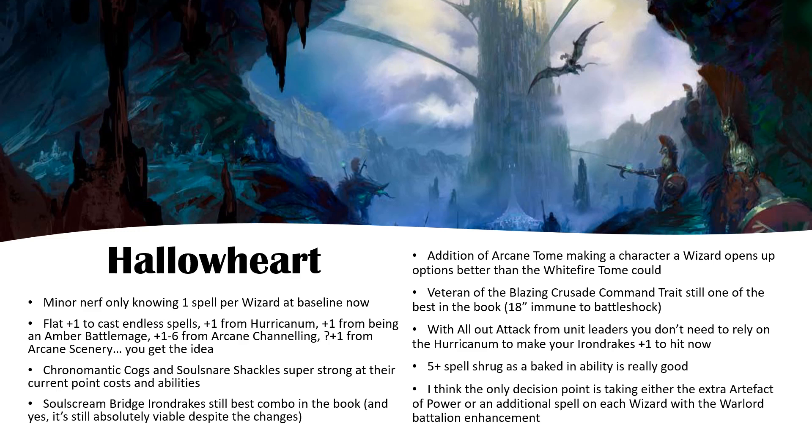So we're going to start with Hallowheart, beginning with nerfs. The minor nerf is that wizards used to know two spells at baseline; now they only know one per wizard. You'll still have one lore spell and one War Scroll spell — or some wizards have two War Scroll spells, like the Celestial Battlemage on Huracanum. To get back to where you were in 2nd edition, you're going to need to take the enhancement that gives you an extra spell from the spell lore. You do get plus one to cast now if you're casting endless spells, which I think is super strong.